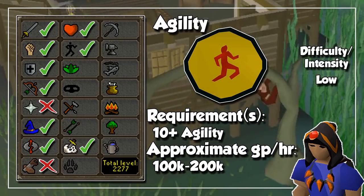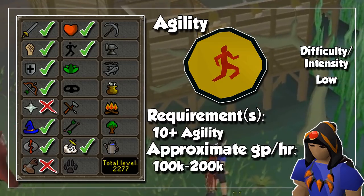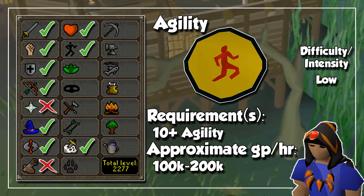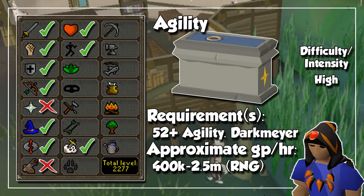When it comes to Agility, you have two options. Train on rooftop agility courses to stock up on Marks of Grace, and after you buy your full Graceful outfit, spend them all on Amylase Crystals to sell them on the Grand Exchange. And when you hit level 92 Agility and after Sins of the Father, you can get to the fifth floor of the Hallowed Sepulchre for some great profit, even if you don't get the Ring of Endurance.